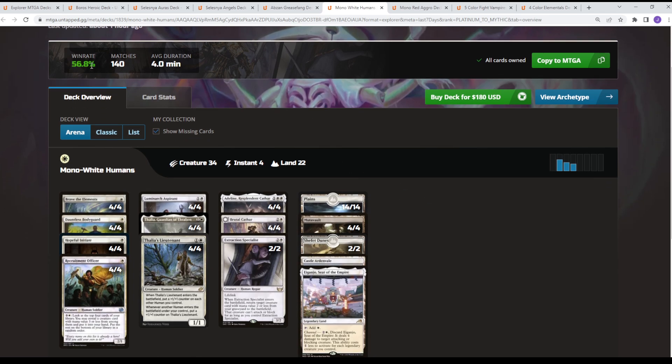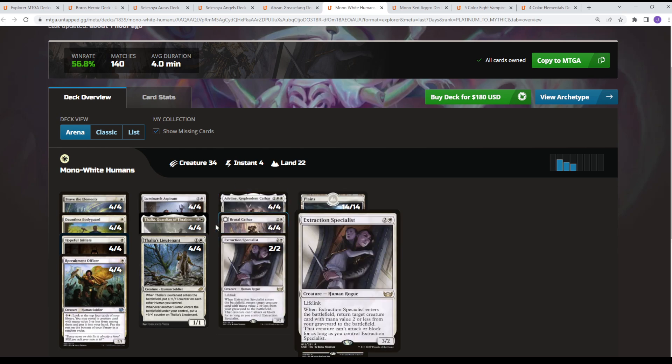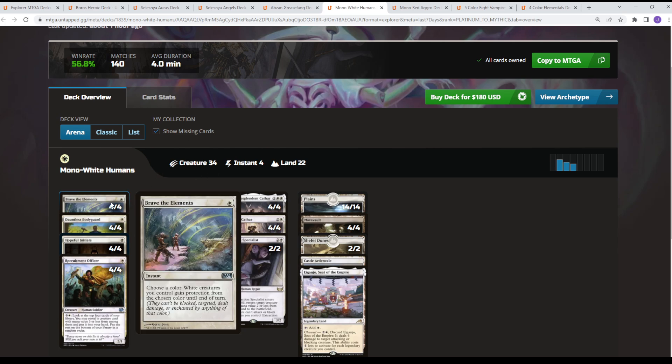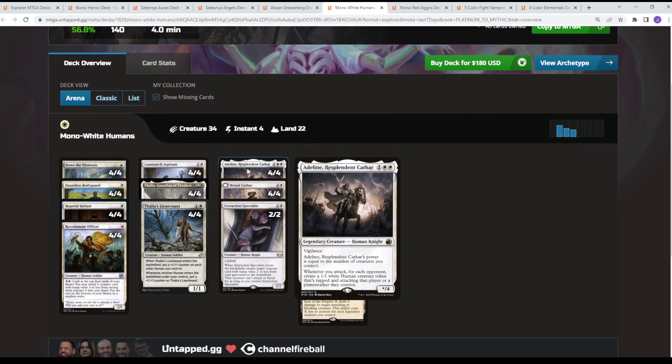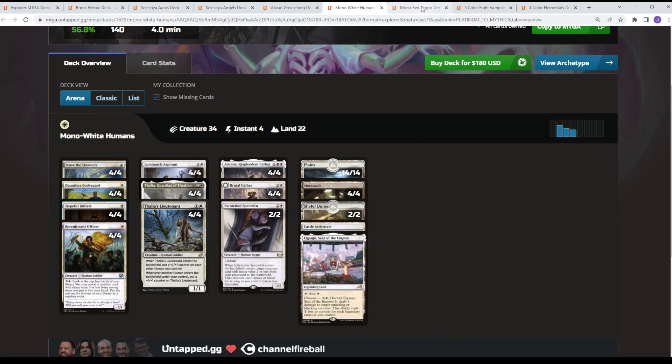For Mono White Humans at 56%, the big change seen in Pioneer worth trying in Explorer is playing the new two-drop uncommon from Aftermath — Coppercoat Vanguard — which gives your other humans Ward 1. They've trimmed a couple copies of Luminarch; you could probably get rid of Extraction Specialist and just play that. It gives you a big boost in power. The key variance in the deck is whether you're on the Brave the Elements plan, being more aggressive, or the Ossification plan, being more interactive with your opponent's board. Thalia's Lieutenant puts counters on your creatures and gets bigger itself, Adeline procs it, and you go wide smashing with Humans. It's a very low-to-the-ground aggressive mono-white deck.